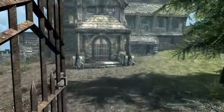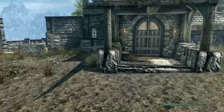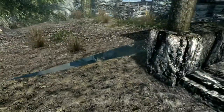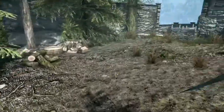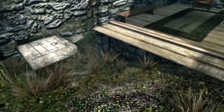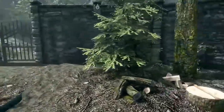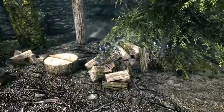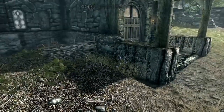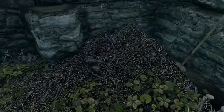Here is the manor — you might see Serana around; I'm in the process of doing the Dawnguard questline. One downside is there are some clipping issues: there's a hatch here that goes into the basement and it doesn't work all that well, but it doesn't affect playability. There are plenty of mountain flowers out here.